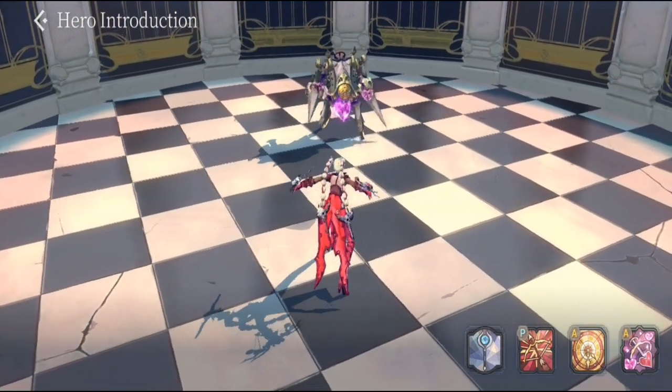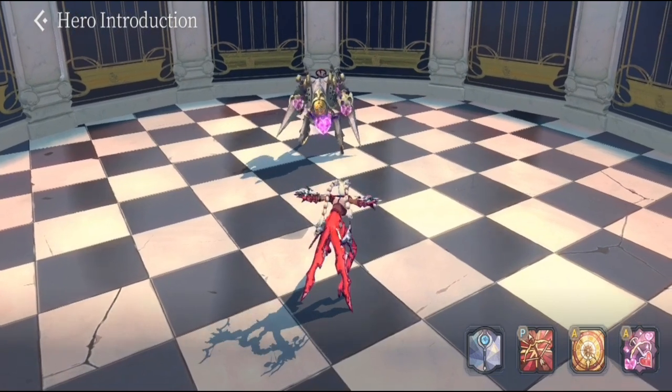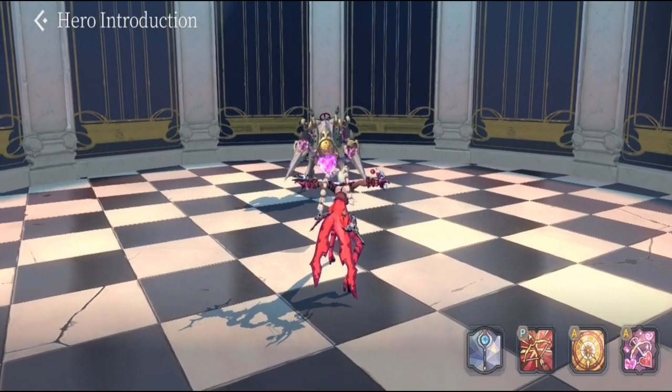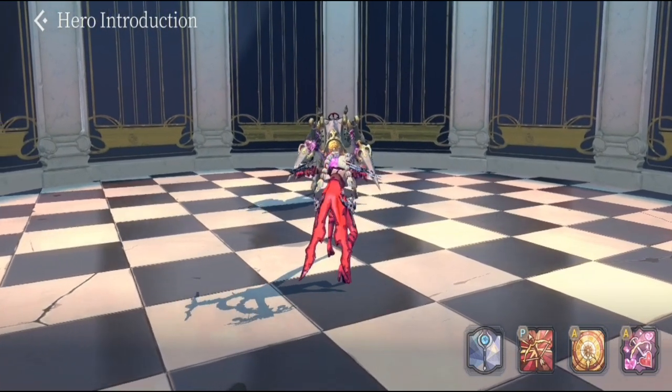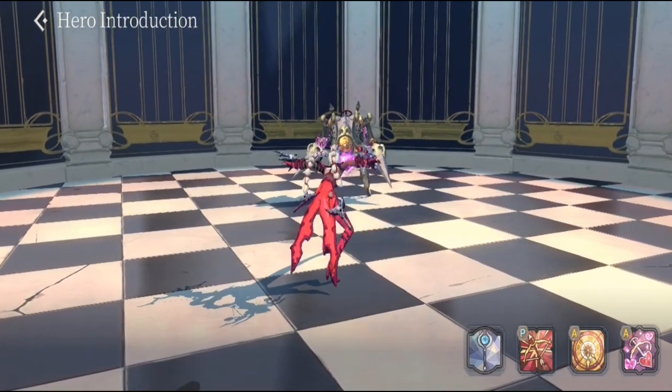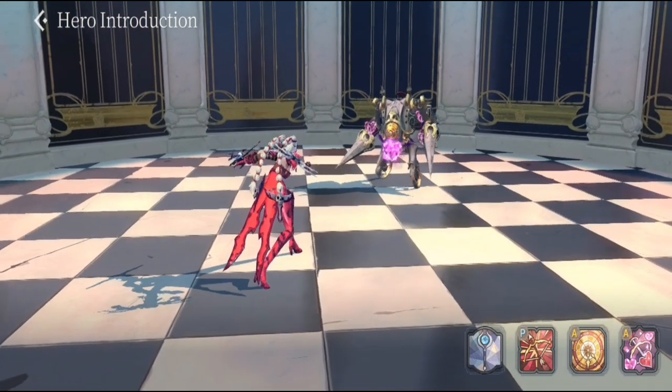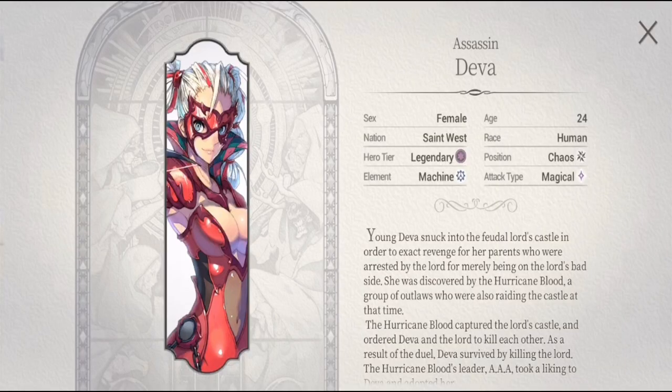The difference with her original form is that the original's passive doesn't have Crimson Strike, her original S1 only attacks the back row of the formation, and her original S2 has lesser damage with no silence and no extra damage.